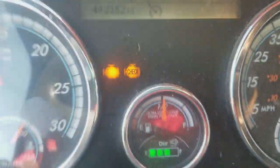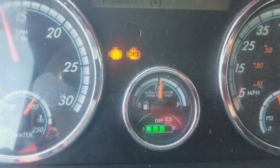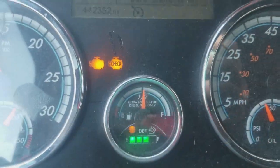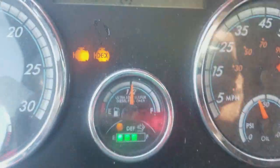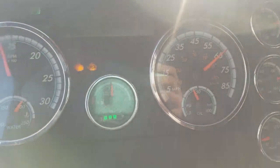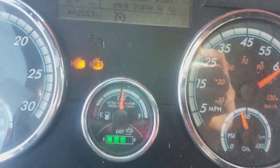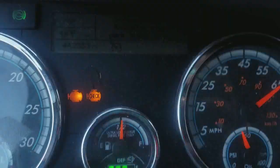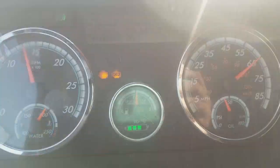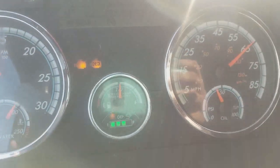Hey guys, this is Hafiz and today I'm driving a 2016 Cascadia. I see this blinking light right on top of the DEM — I think it's a regen light. I can drive at 65 miles per hour right now. I had a check engine light on and I had that blinking light on, and I think that's because it's asking for a regen, maybe a park regen. Most of the time when we idle for a long time, we need to do the regen.